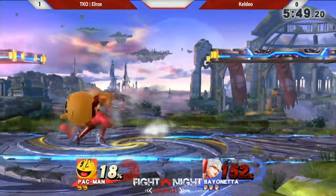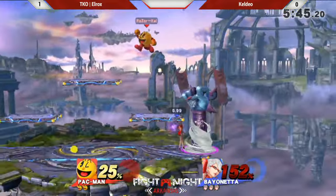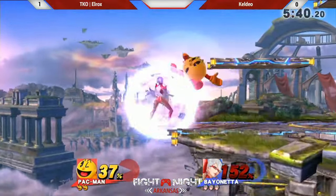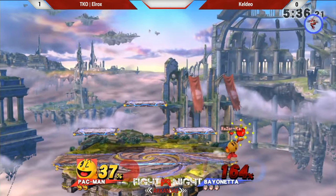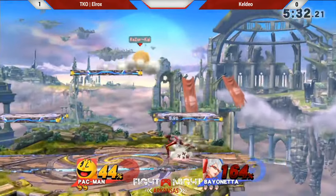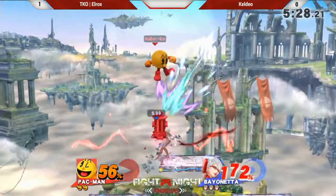From what I've heard from most Pac-Man mains I've actually talked to, you have to learn what moves make the hydrant bounce in what way. He picks up a little extra credit right there — like, let me heal myself real quick. I really questioned the use of that side-B right there because I don't know what he was going for. Maybe he was going for the heal.